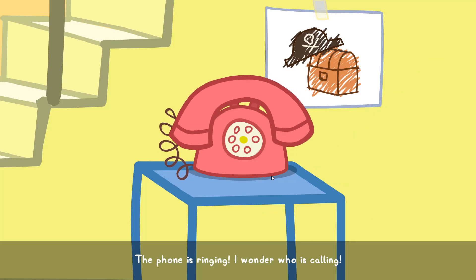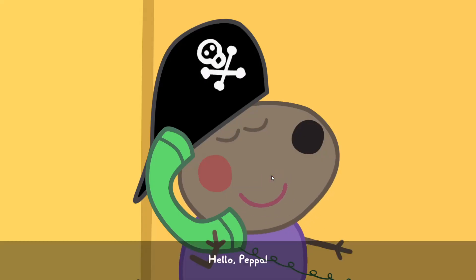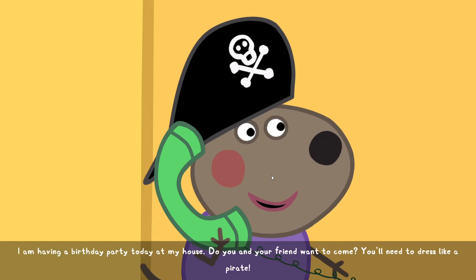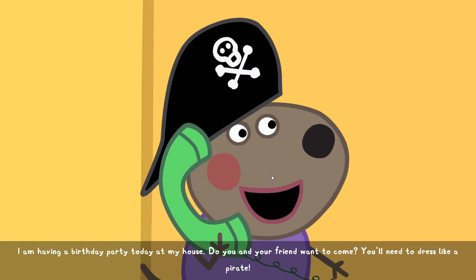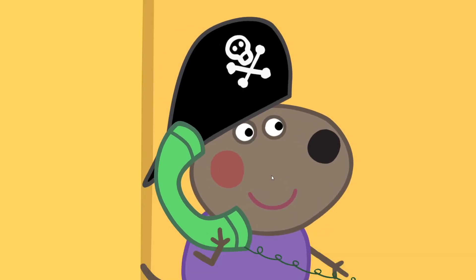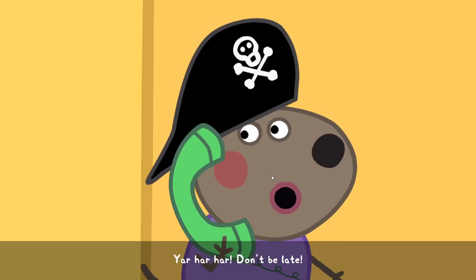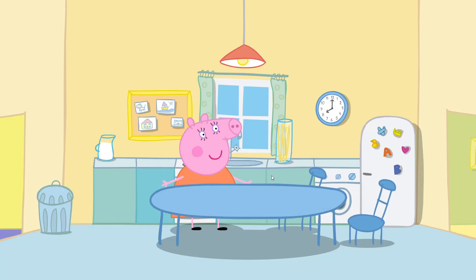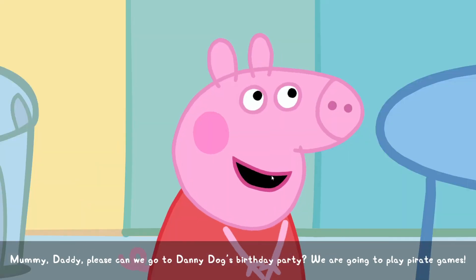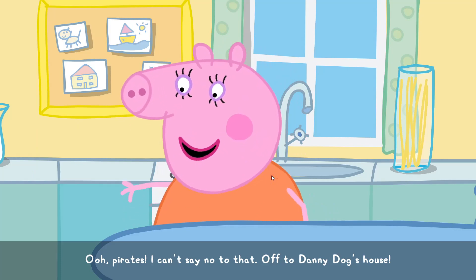The phone is ringing — I wonder who is calling. Hello, Peppa. Hello, Danny. Danny Dog is Peppa's friend. His house is next to the forest. I am having a birthday party today at my house. Do you and your friend want to come? You'll need to dress like a pirate. A pirate birthday party? We'll come right away. Yaw-ha-ha! Don't be late. Mummy, Daddy, please can we go to Danny Dog's birthday party? We're going to play pirate games. Ooh, pirates — I can't say no to that. Off to Danny Dog's house.